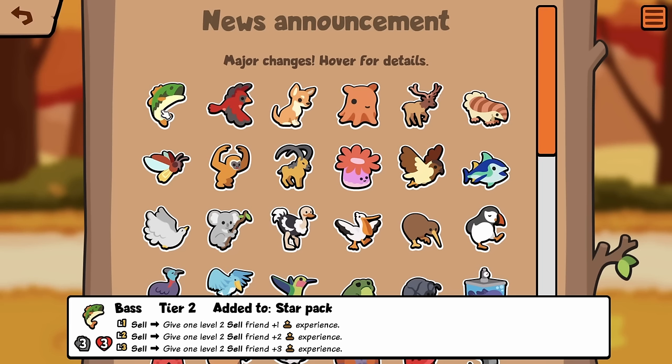So we have Bass, Tier 2, Star Pack. Cell: give 1 level 2 Cell Friend plus 1 experience. Huh? So they have to be level 2 already. Interesting.